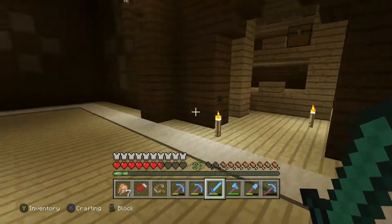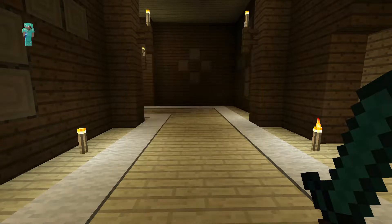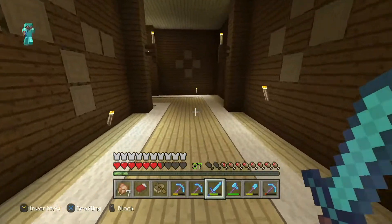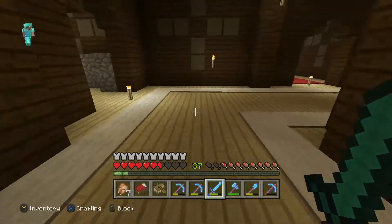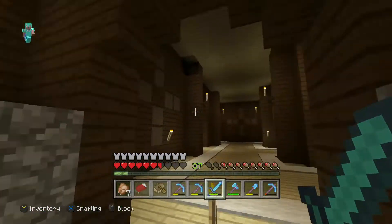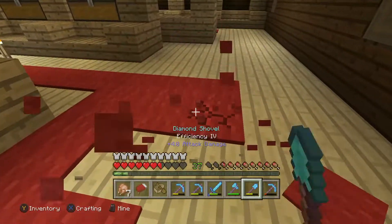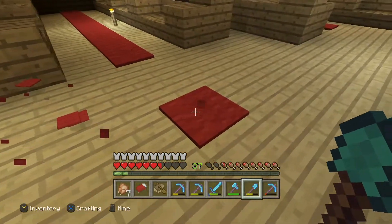I just cleared all the red carpet from the bottom floor and it looks like I got just under 10 stacks of carpet, which will hopefully be enough for the carpet project in the next episode. Now I'm going to go room by room to see what resources I need. We mostly need carpet and wool — some rooms like ones with just flowers and cobblestone I don't need, but rooms with red carpet I can use for the carpet project.